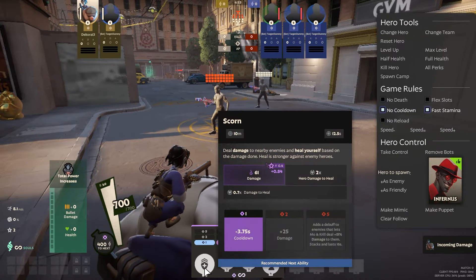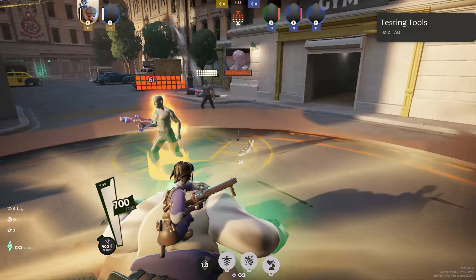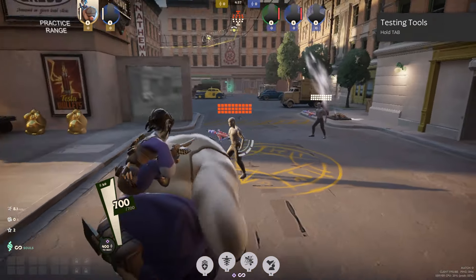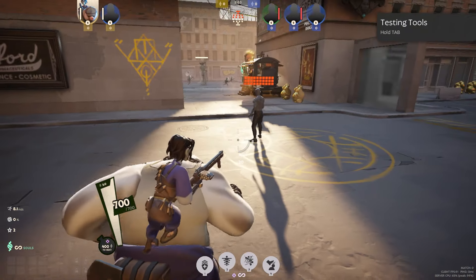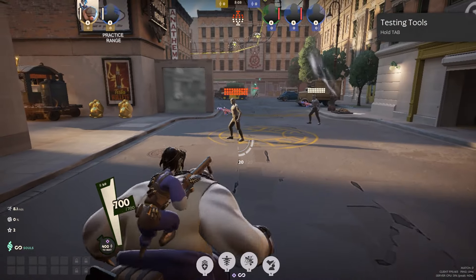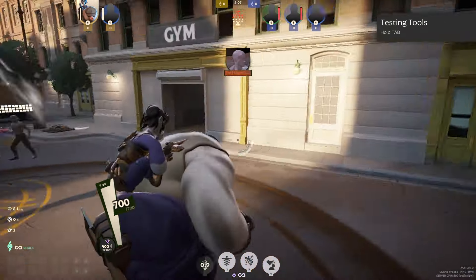Going over abilities: the first one is Scorn. It's a little circle AOE around you — it deals damage and it heals you. The heals are stronger against enemy heroes than they are against minions, but you still get a relatively decent amount if you're hitting three or four minions at the same time.